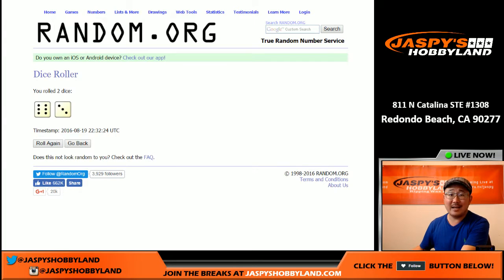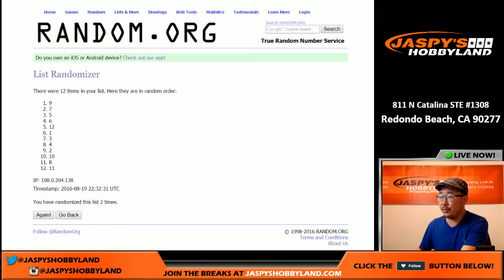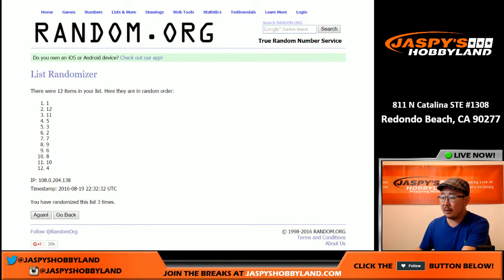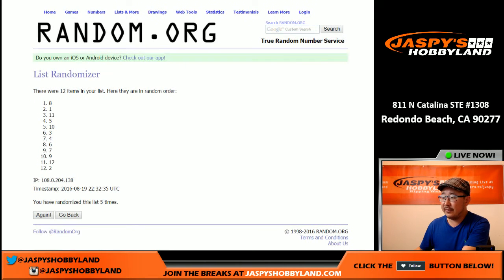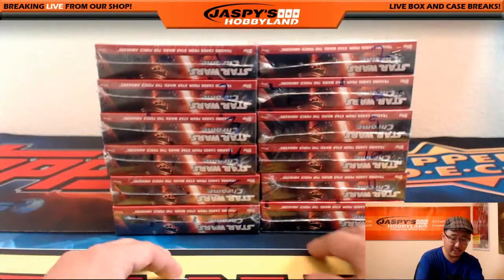So that'll be nine times — six and a three, nine times. Let's do the boxes first: one, two, three, four, five, six, seven, eight, and nine. The box on top is box two, so we'll be doing box two. Now let me open box two.